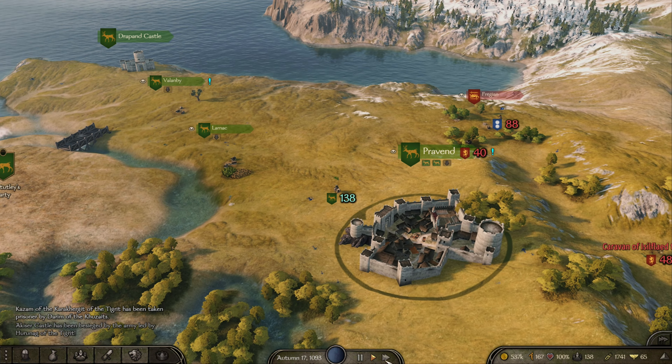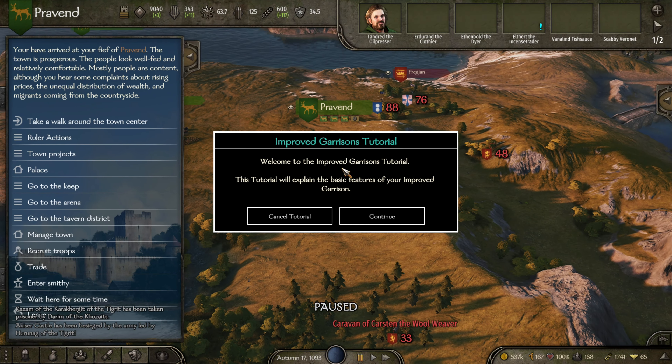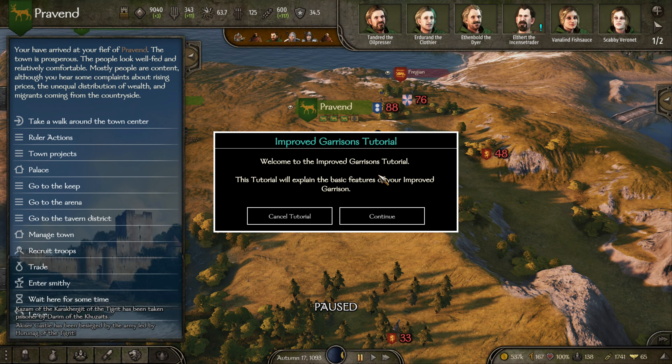So we do have to get Robin up to 50, so let's go to Raven and pull a bunch of people out of the garrison. This is very fun — I got this new mod, the Improved Garrison's Tutorial.